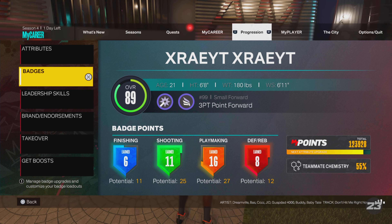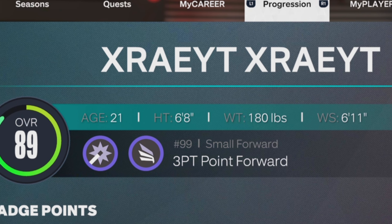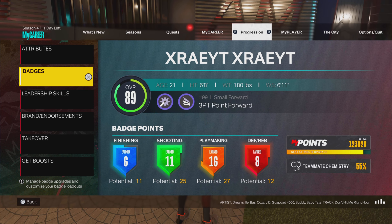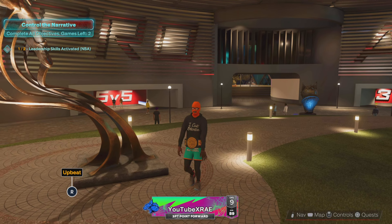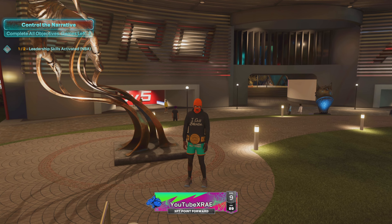Those are the badges I run — I ain't finished yet. Height: 6'8", weight: 180, wingspan: 6'11". That was really about it, man. Leave a like, comment, subscribe. This is the three-point power forward at the small forward position — I did not say the position earlier. I'm gonna be dropping more gameplay during the new season, we're gonna hit level 40, get that motorcycle, and we're gonna be going live a lot. So stay notified, turn on post notifications. Peace.